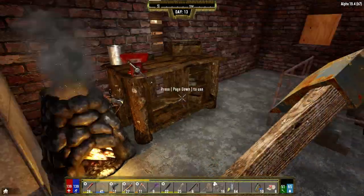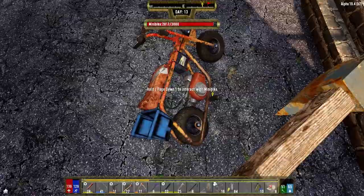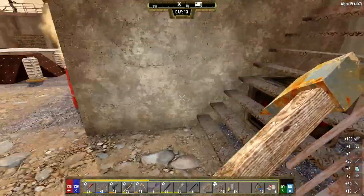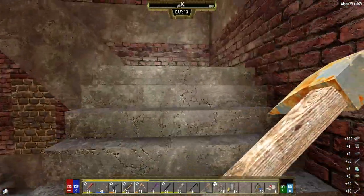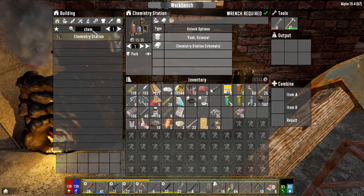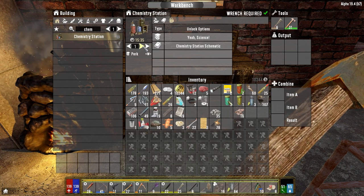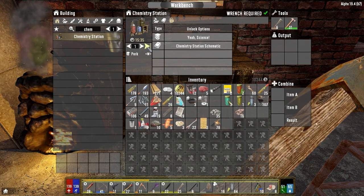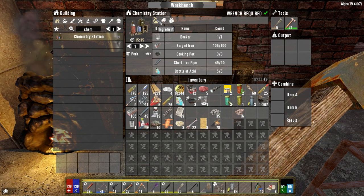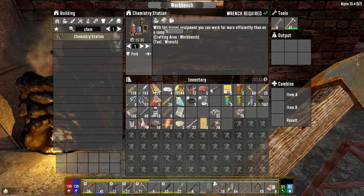And then we'll see if we can just - oh. I left everything down in the blank because of course I did. Dammit. Storage - take everything out of there. Okay, let's go up here. Chem station - it's still locked after we read it. It's still locked. Why? Is it gated behind level? What is it gated behind? It doesn't say.